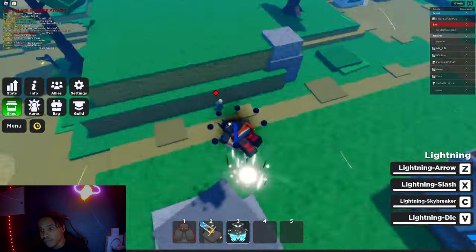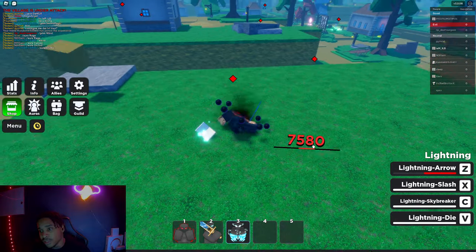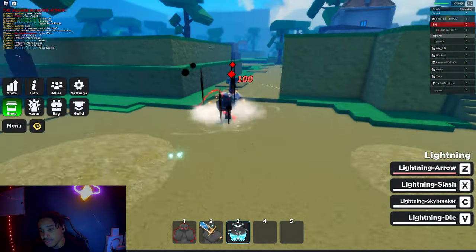Damn, we got the Z move — lightning arrow. So lightning arrow, you can jump up and it does an extra jump. Lightning slash is like a TP dash.